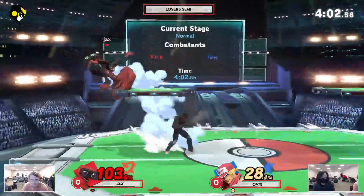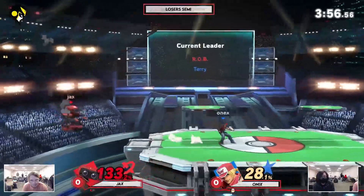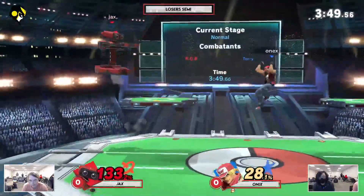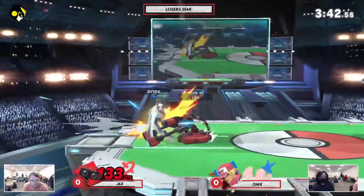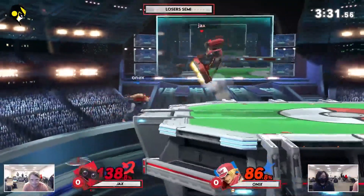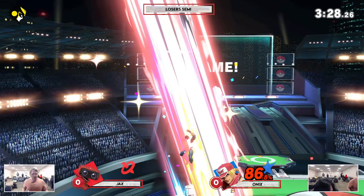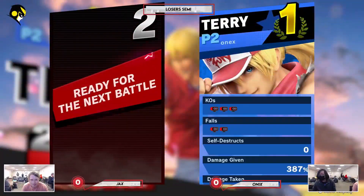Does get a little bit of percent, tries to get away and use the laser. Does not kill yet with that side B. Very bad spot from Jax. Coming back into neutral right now, almost got that approaching attack but didn't. Down tailing the jab for Jax to get him on the ledge, trying to keep him there. Trying to stuff out this recovery. Gets the up B and takes the stock. Game 1 going to Onix. Not too bad from Jax — unfortunate that he did have to come back from a 3-1 stock deficit.